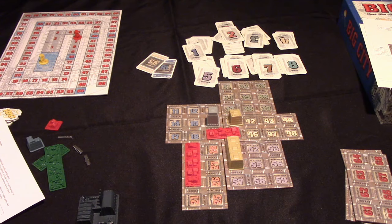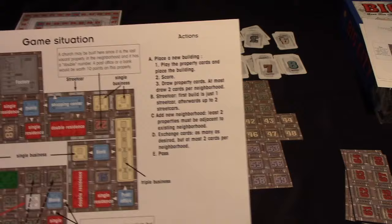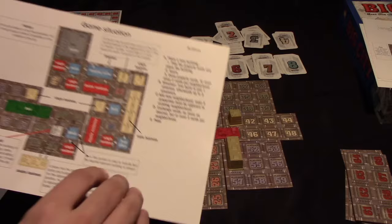The last action is pass. If everybody ever passes because they choose not to build or cannot build during their turn, that would trigger the end of the game. The game could also end if all neighborhood buildings get placed — every building in the game placed would also trigger the end. Whoever has the highest score at that point wins.